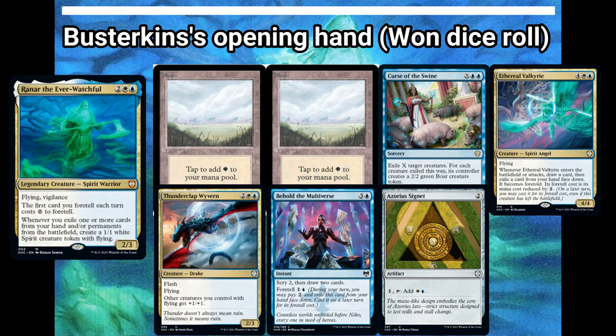First up in the turn order is Busterkins, playing Rannar the Everwatchful, really caring about exiling things and foretelling things. He's keeping two Plains, Curse of the Swine, Ethereal Valkyrie, Thunderclap Wyvern, Behold the Multiverse, and an Azorius Signet.